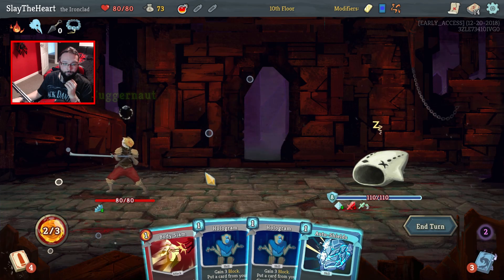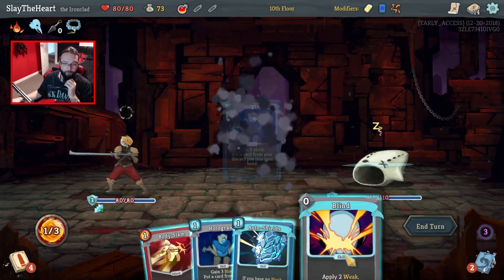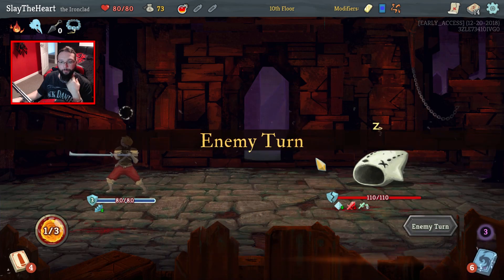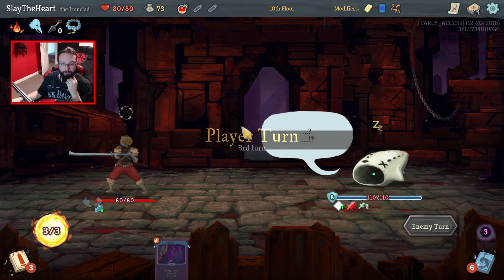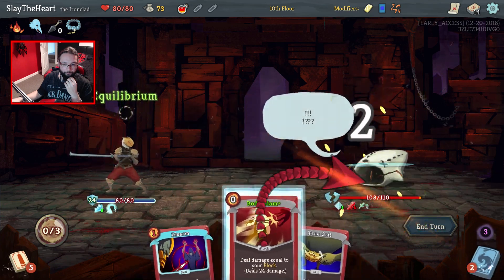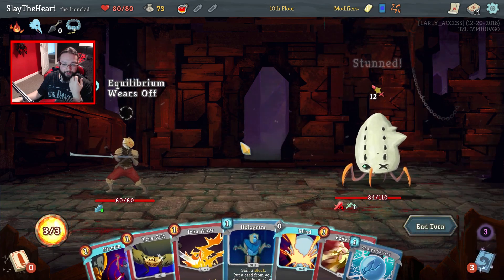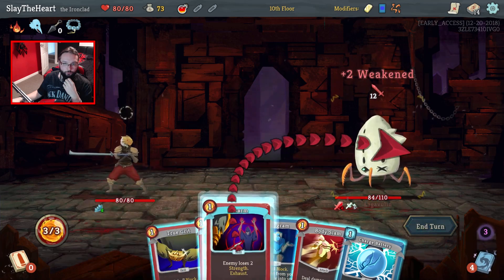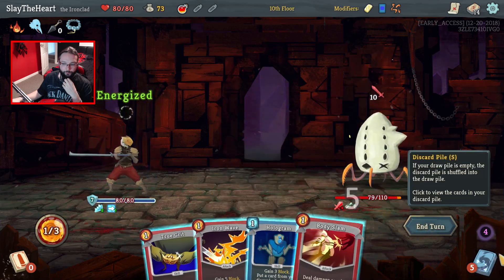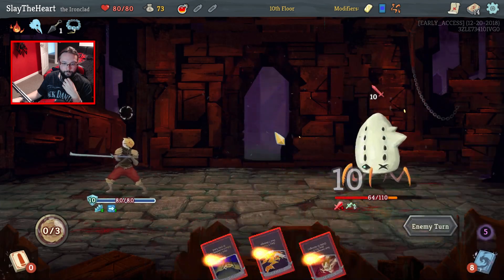I know I'm burning through my Holograms. I'm not going to play another one. We go next turn — he's got four turns left. Yep. Smash you. The other disarm might have been worth getting out of there instead. You're doing ten damage — wonderful. We've got three Body Slams this side.